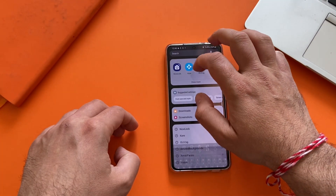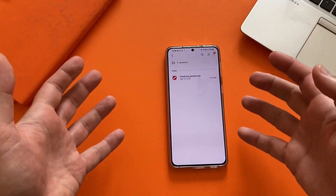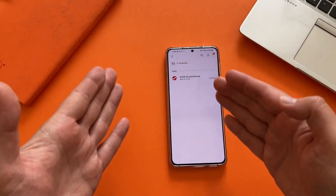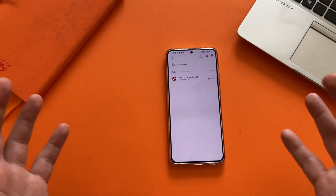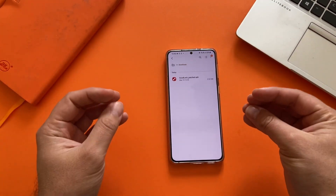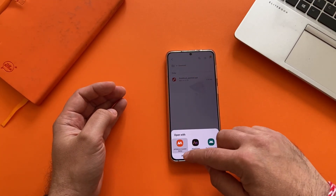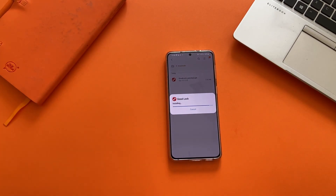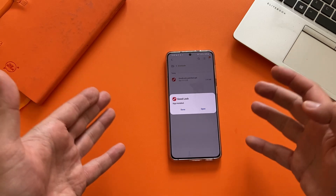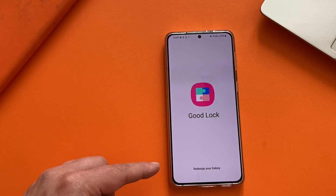I'm going to my downloads folder and I'm going to try something together with you guys for the first time: install a patched Good Lock that I found on 4PDA. I'll leave the link down below in the video description. If you don't believe me, use it at your own risk — I'm not even sure if this is going to work. I'm testing it for the first time with you. The Good Lock version should be around 2.0, made to work with One UI 3.1 and One UI 3.